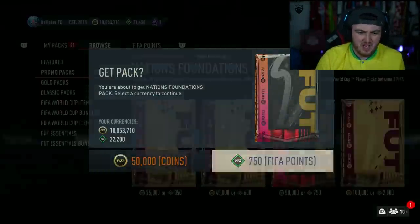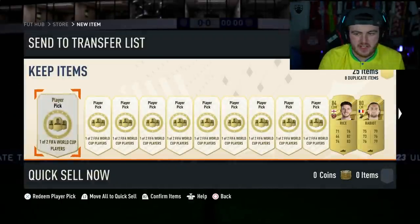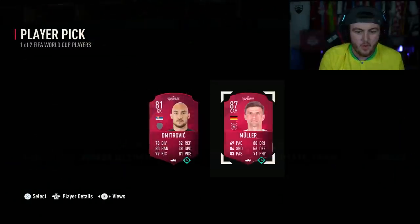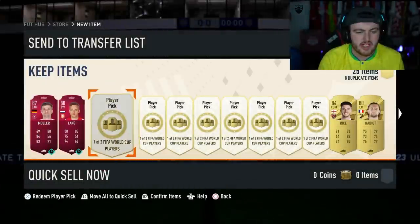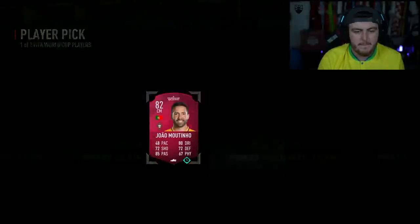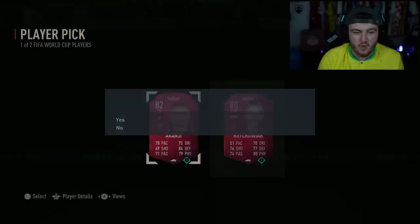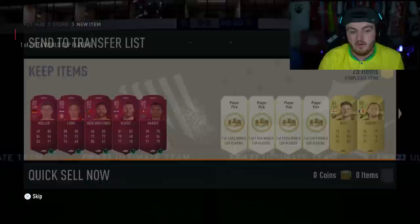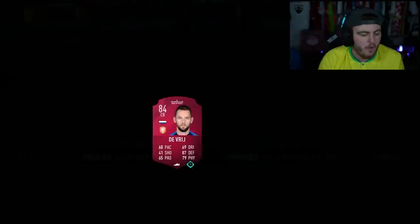We've also got a Nations Foundation pack — we're just opening it. Here we go. English CDM — Declan Rice. Not ideal. We get a load of player picks for this one as well. Muller — okay. These cards are basically the same as the World Cup mode in previous years. They do disappear on the 4th of January, but it's basically the same sort of thing as previous World Cup modes where you get a bunch of new cards that aren't really your cards. They stay there for a little while, but I kind of like it — I'm a bit of a fan of it. It's going to be fun doing different objectives with them.